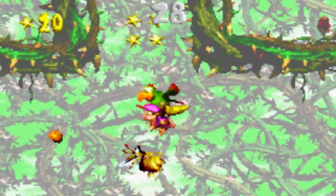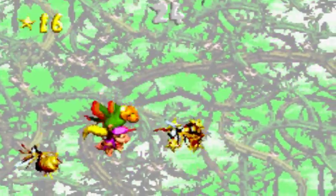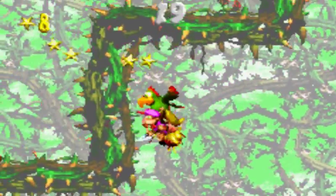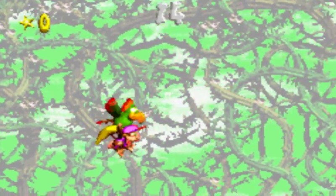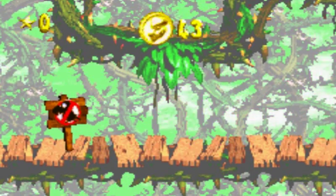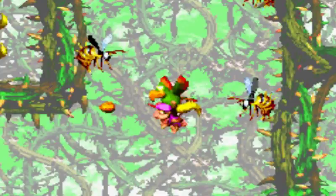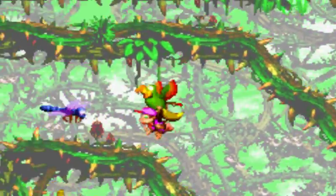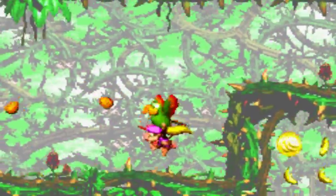Literally every set of four is guarded by a zinger. Also, you notice there's a lot of zingers around here — that might come up later in the game at some point. Not gonna tell you when, but you'll catch on after a while. And a free one-up! Always give us the good animal buddy bonuses for completing bonuses. This is a Squawks level for the majority — starts off as a Kong, goes to Squawks, then goes back to Kongs, then to Squawks again.